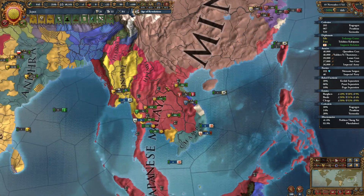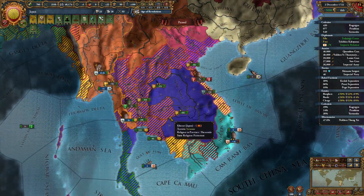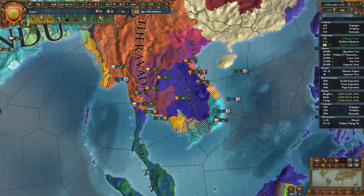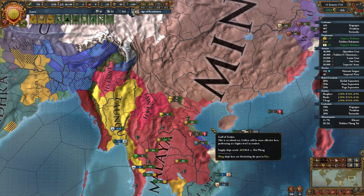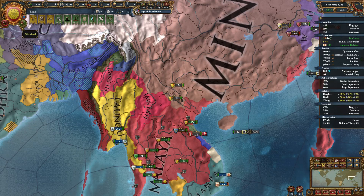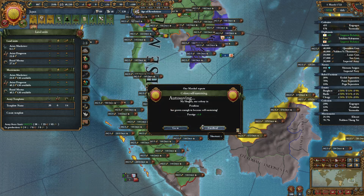We'll offend those guys — it goes away over time, and they're poor colonial nations, so I don't particularly care what they want. I think two months and then we can get another 40,000 troops on the field or so, and that will help a lot. Need 43 gold. Another colony done too.